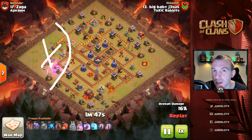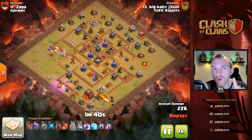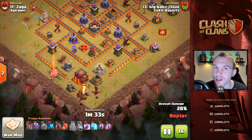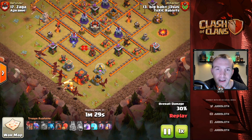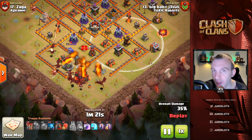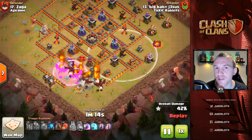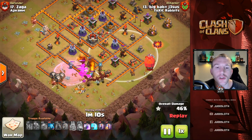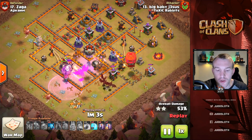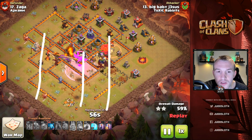We're taking out the left-hand side of the base with the king and queen and also took out a couple of buildings on the right which gives us direct access to the air defense. Notice the lava hound in the composition — very good to send into that area to tank, but don't send it in too quickly because it will take unnecessary damage. Wait until the dragons are just about to get within its radius. Any rage spells you can save for the dragons are very useful, especially early on to take down dangerous areas. The lava hound is perfectly timed along with the stone slammer to flush out the right-hand side and continue the pathing of the dragons into the center.